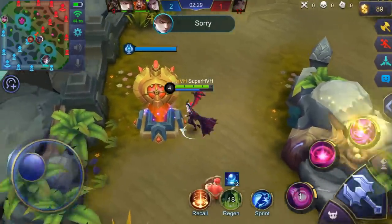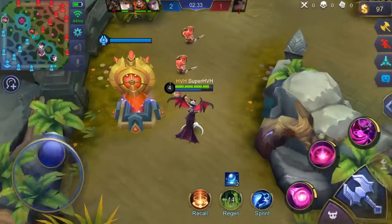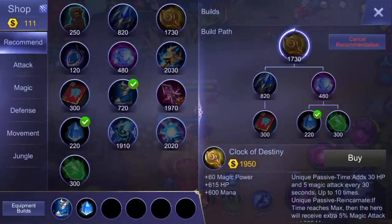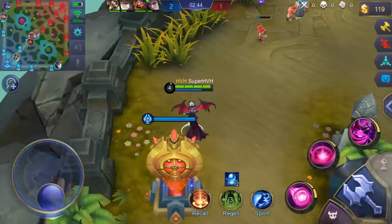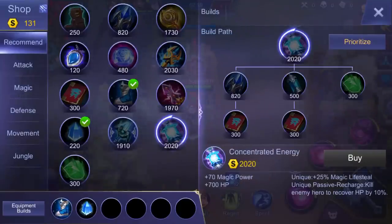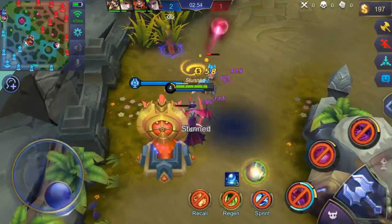As you can see, I use my emblem for Alice. This is the build I will use for Alice: Clock of Destiny, Lightning Truncheon, some defense item, Winter Truncheon, and then magic penetration. We can also build Concentrated Energy — it just depends on the situation.